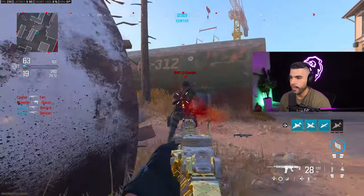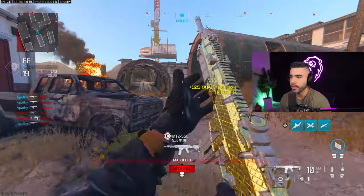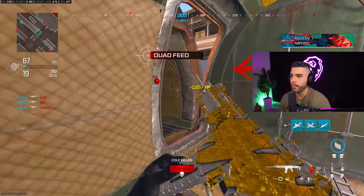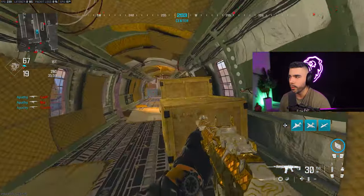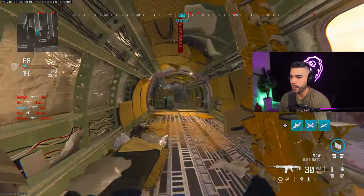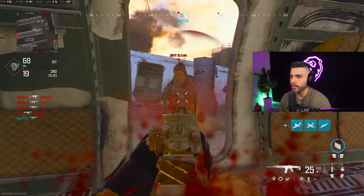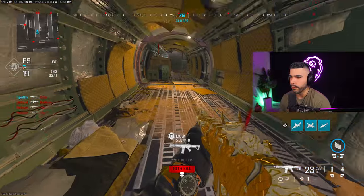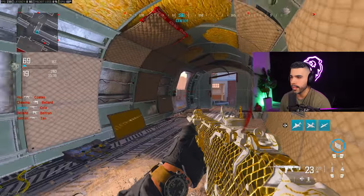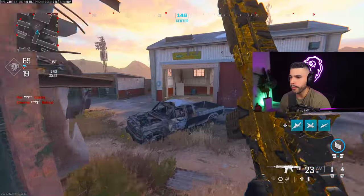Centering is something you have to get better at and be mindful of — it's muscle memory, you have to train that muscle. When you're maneuvering around the map you always want to center where your opponent may be. I'll use this plane as a prime example: when I'm moving up the plane I'm centering right here, and as soon as I cut to the left I'm going to be centering at the door — not looking at the floor. I slide, center again, going from left to right as I maneuver around the map.